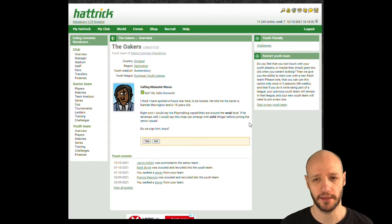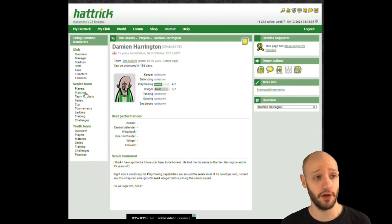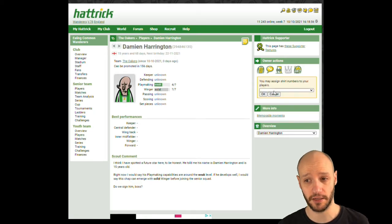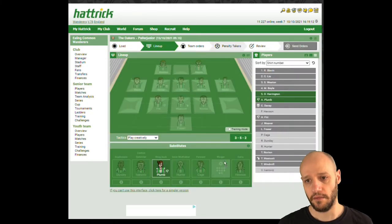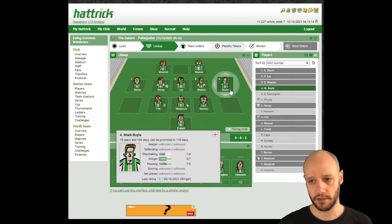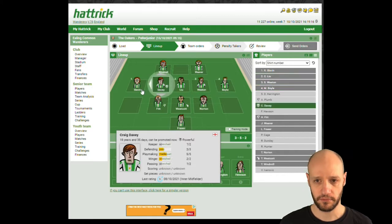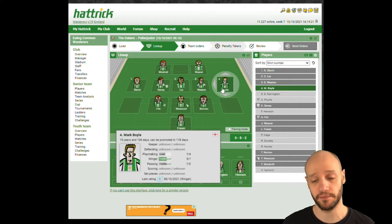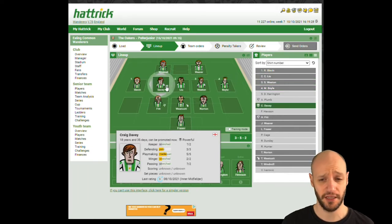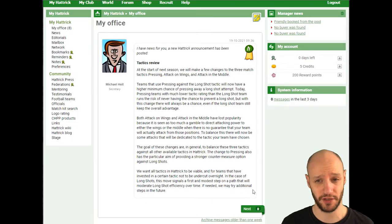A solid winger at 15 means that as soon as he turns 17 and a half we can put him on a transfer list. He'll be a solid winger and we might make a little bit of money there. I'm fixing up my youth team — you're only allowed 18 players, so if you want to do a youth pool you have to get rid of a player. We got rid of a defender, probably sacked him or tried selling him first.